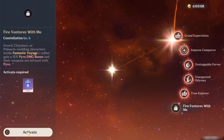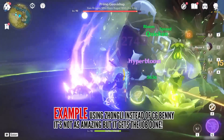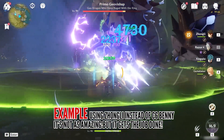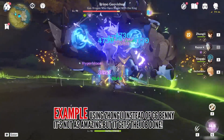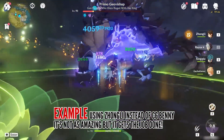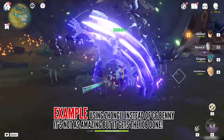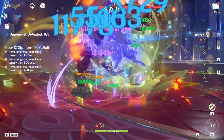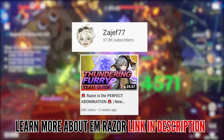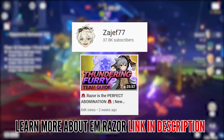If you don't have or don't want to activate C6 on Bennett, this team can still work, but you'll lose a big chunk of damage without the Pyro infusion. It's up to you whether to activate that constellation, and maybe in the future another character will provide infusion or a boost for Razor. I can't take much credit for this team — if you want to learn more about how to utilize this new Razor with the Dendro element, check out Zajef's comprehensive guide and subscribe to his channel.